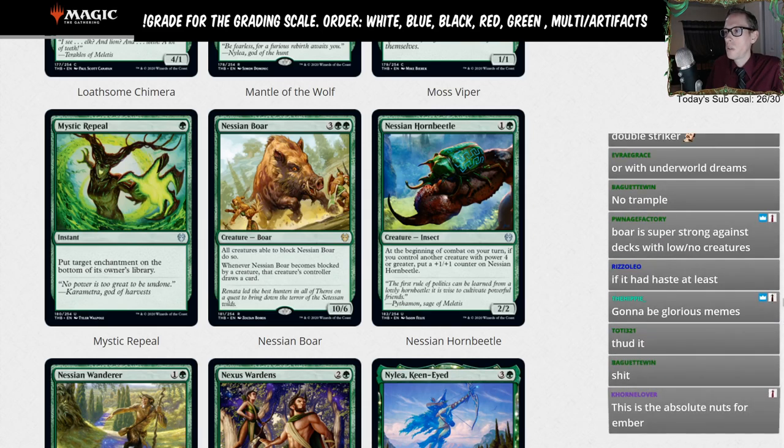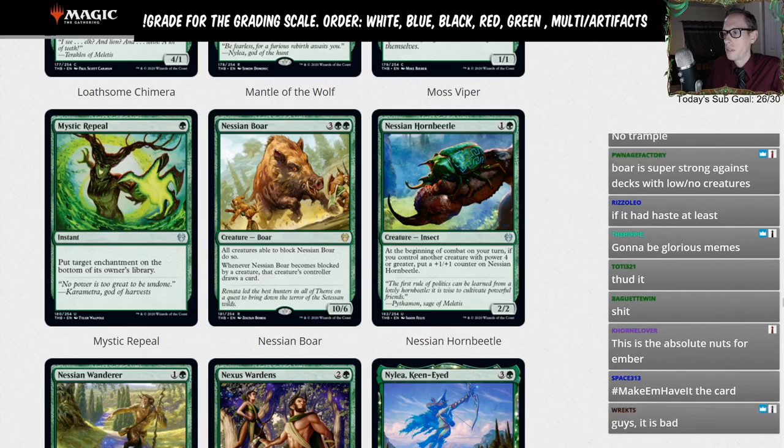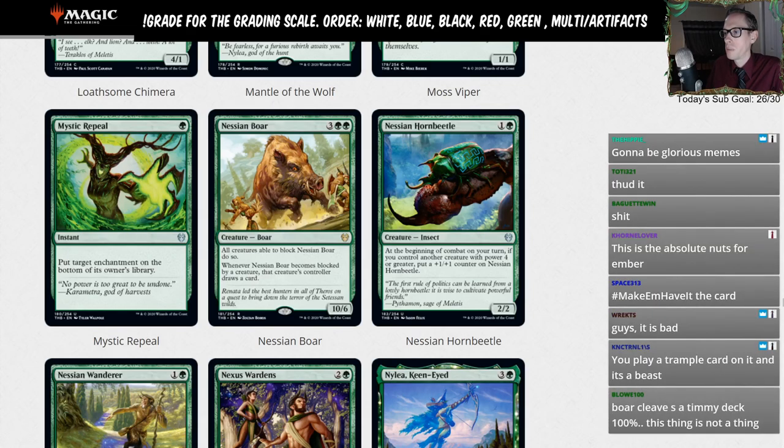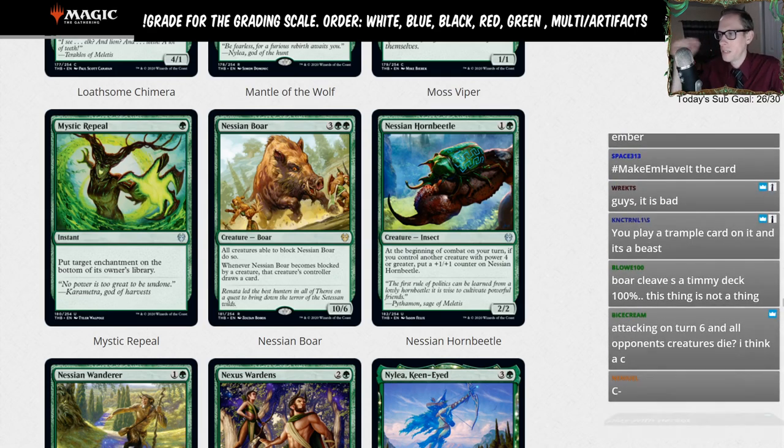Nessian Horn Beetle — one G, 2/2. At the beginning of combat on your turn, if you control another creature with power four or greater, put a plus one plus one counter on Nessian Horn Beetle. L.